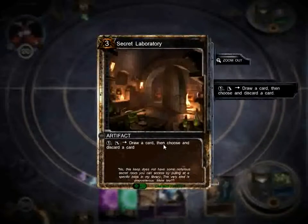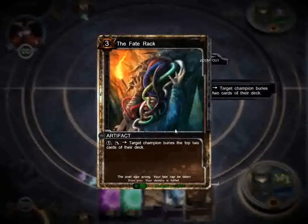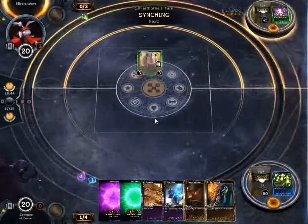This artifact I use a lot — it basically lets me cycle through my deck. I get to draw a card then discard a card, so I really get to look for the cards that I want. And this artifact is a mill artifact. You've got all these tentacly snake things just gagging this guy, I guess — that's how I would draw somebody getting milled.